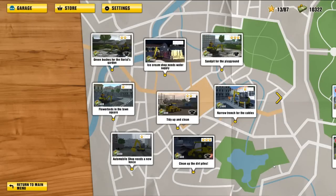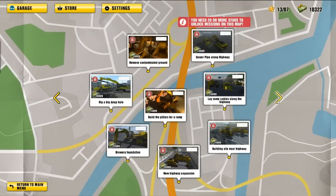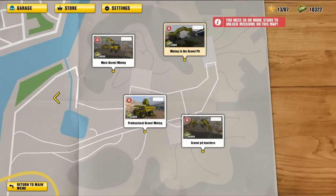Here we are back again into Dig It, a digging simulator. We're into the second episode. It seemed like you guys really liked the first one, but here we are yet again with some more missions to complete. This time we'll be showing off some new gameplay mechanics which I've unlocked. I've been playing this game a little bit more, which has meant that I've unlocked this section of missions. We still need 20 more stars and 30 more stars to get into the mines.